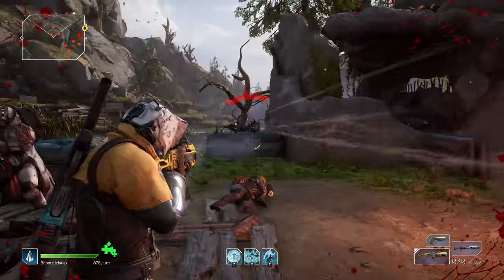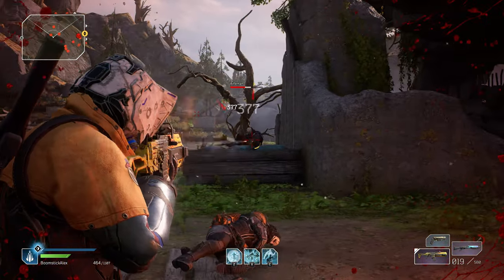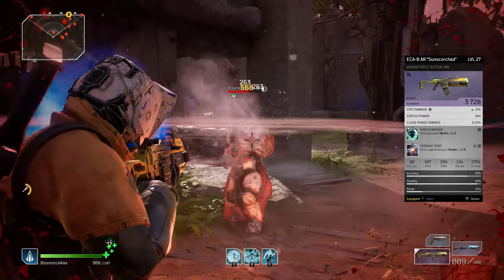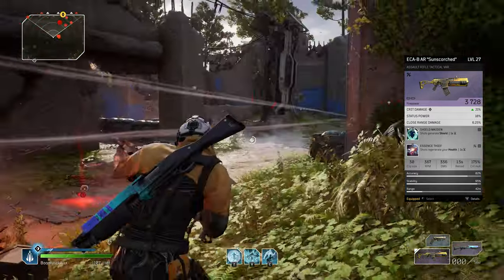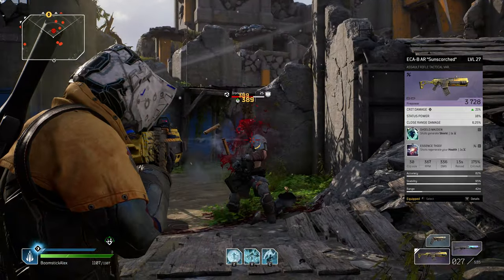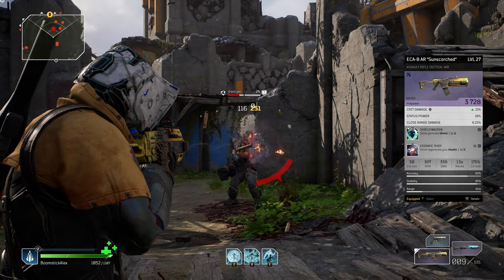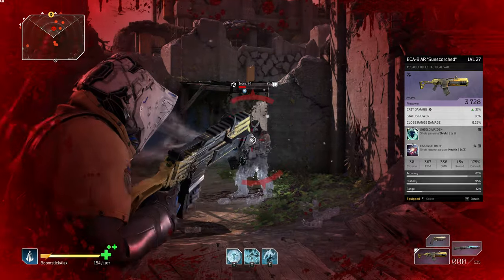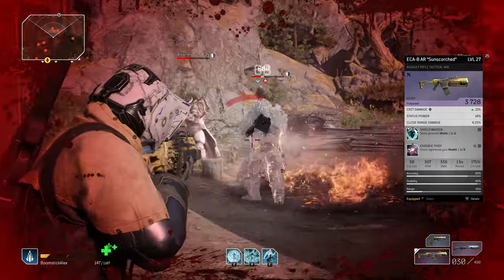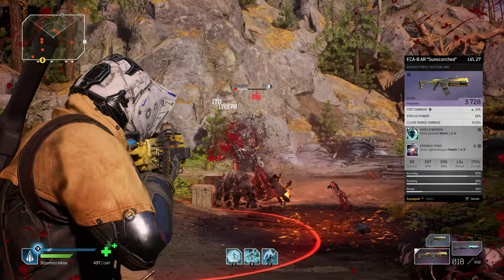This next one is more of a tanky build, letting you carelessly soak up damage while out in the open. Combining the Shield Maiden mod, which generates shields every one second while shooting, with Essence Thief, which generates health every one second while shooting as well, turns you into a much harder to kill Outrider. If you feel like playing recklessly or are just trying to die less, this will let you take on tons of damage and regen your health while your frequently gained shield meter covers your health bar as it recuperates.